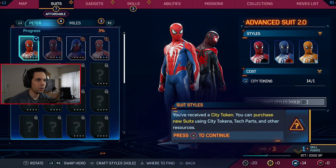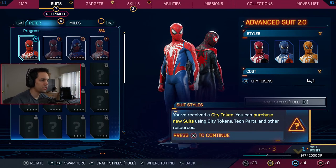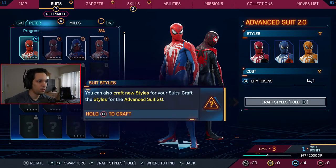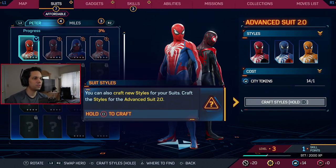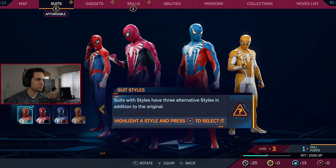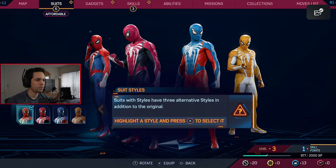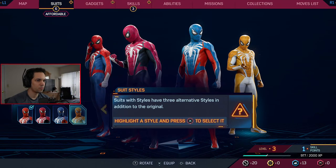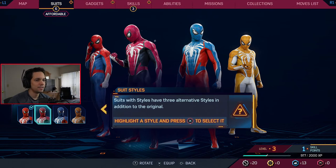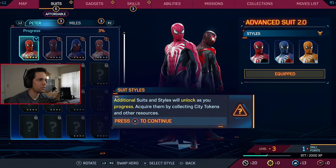Let's see all the suits I have. You've received a city token — you can purchase new suits using city tokens, tech parts, and other resources. Alright, let's see what we got. Let me get a screenshot. Which one do I like? I like the black and red — it's not a true red, it's more like a different red.